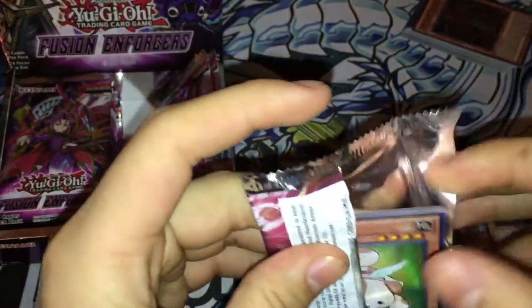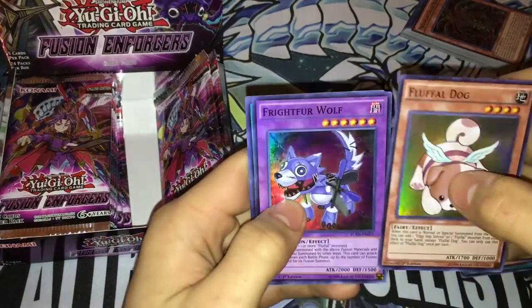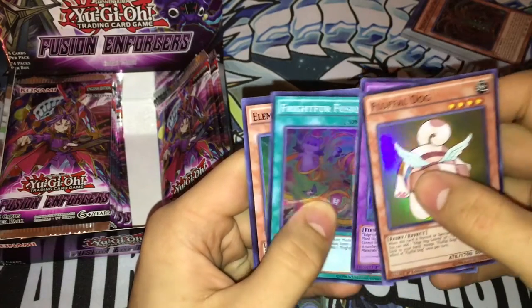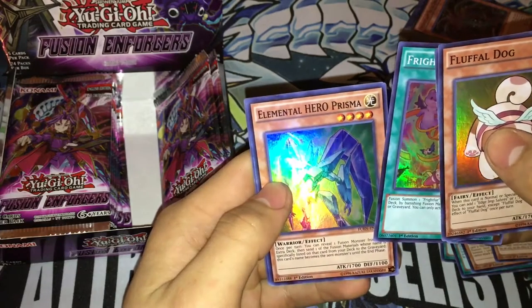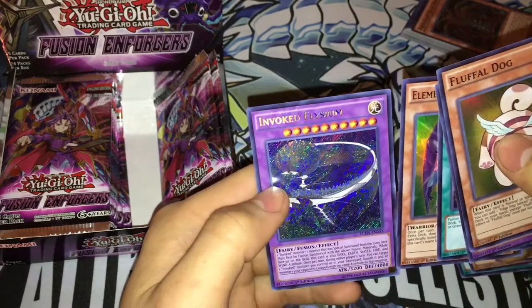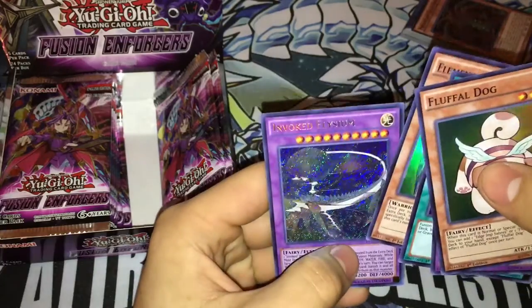Hey look what we got — we got Frightfur Wolf, that's pretty good. Frightfur Dog, nice. Frightfur Fusion, nice. And we got Elemental Hero Prisma — I didn't even know he was in here, wow. And we got Invoked Elysium. I'm pretty sure this is one of the ones you can use in the Blue-Eyes build. Nice.